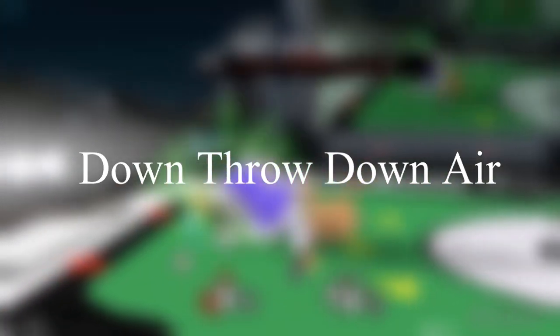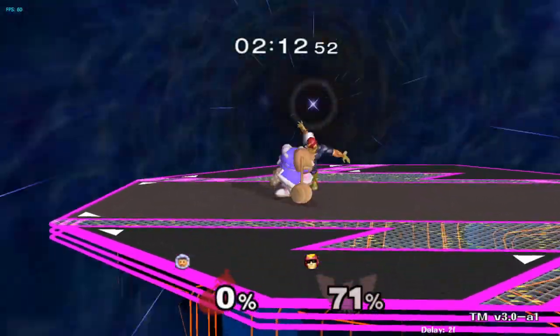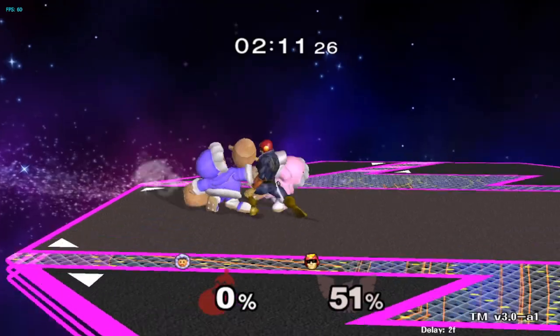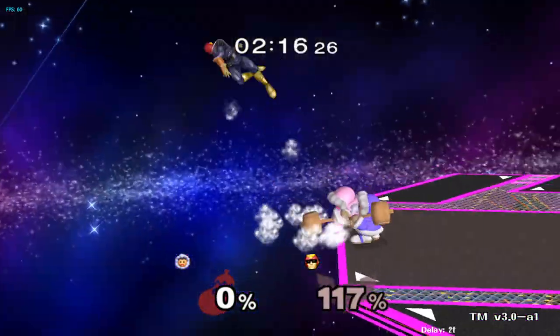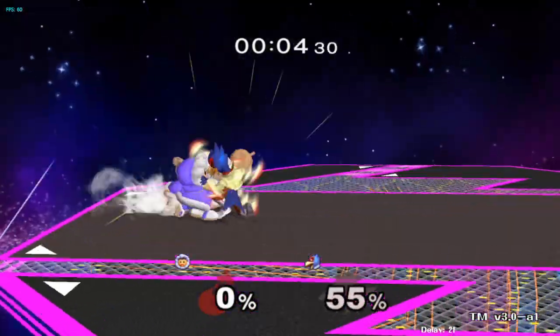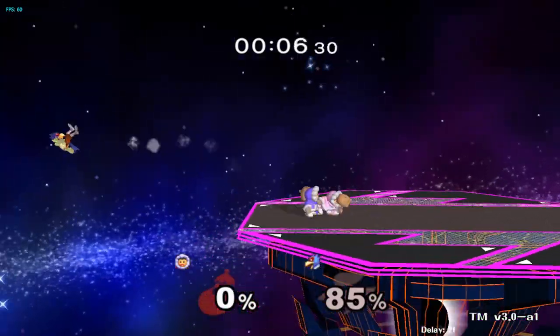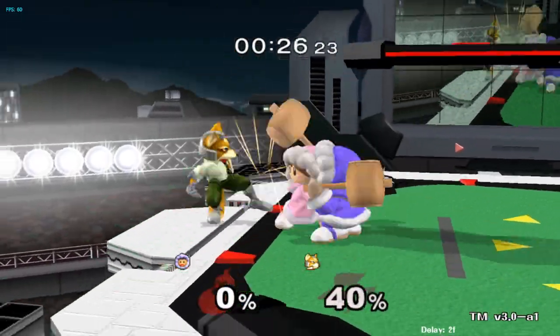Down throw down air timing and types. Down throw down air is a key part of Ice Climbers' punish game in almost every matchup. It can serve as an easy way to rack up damage, a method of pushing your opponent towards the ledge to set up a handoff, or even as a way to mix up your opponent's DI by making them DI away for the down air, then hitting them with a strong move like down smash or forward smash. There are multiple types of down throw down airs that all Ice Climbers players should learn.